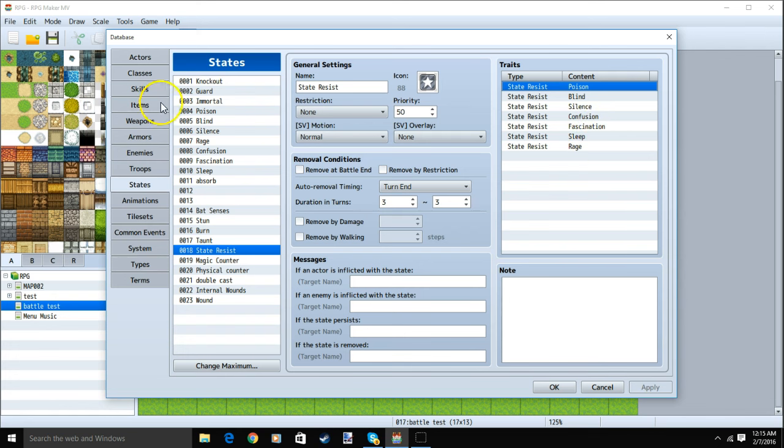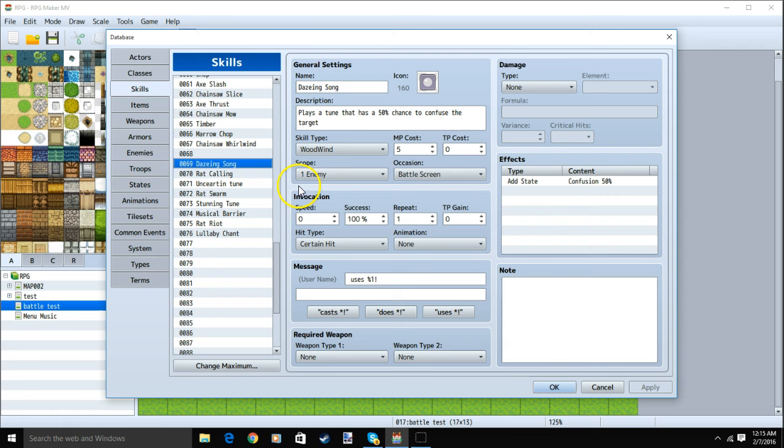Once we have this done, we can go to our skills. Our level 1 skill, Dazing Song: name, image, description, skill type Woodwind, MP cost 5, scope 1 enemy, occasion battle screen, message, no weapon, no damage, and a 50% chance to confuse the enemy.